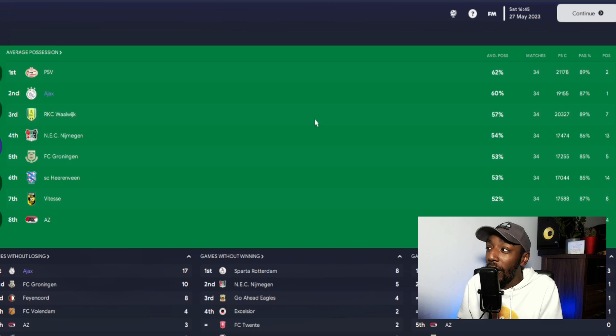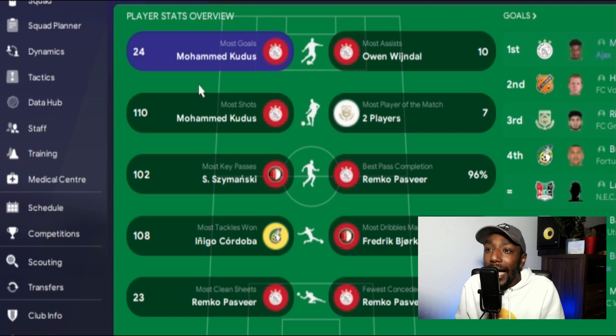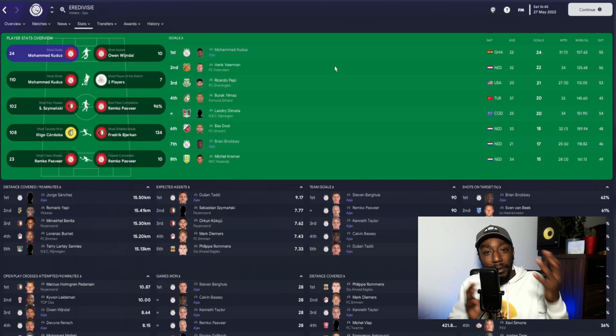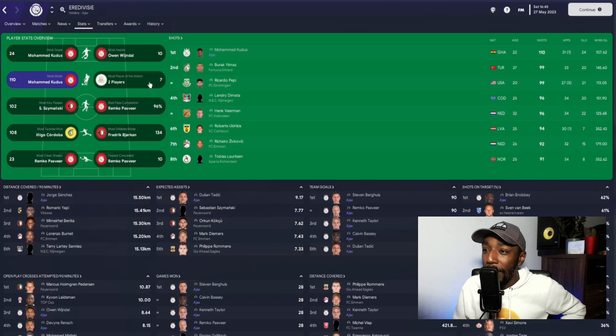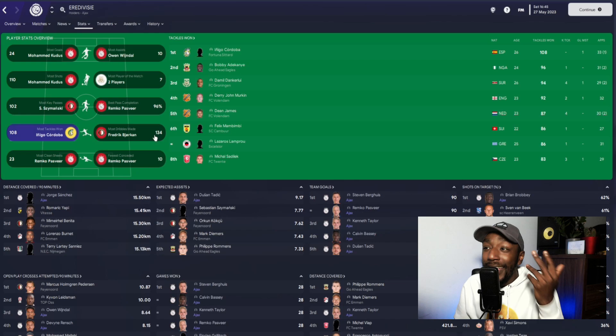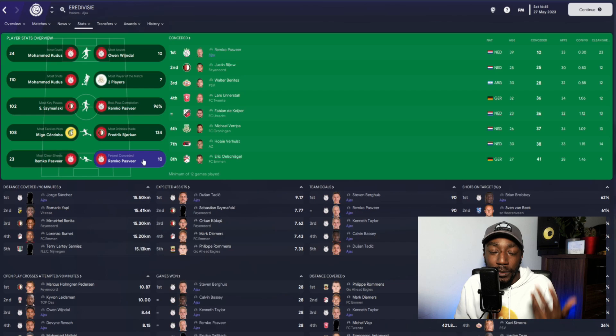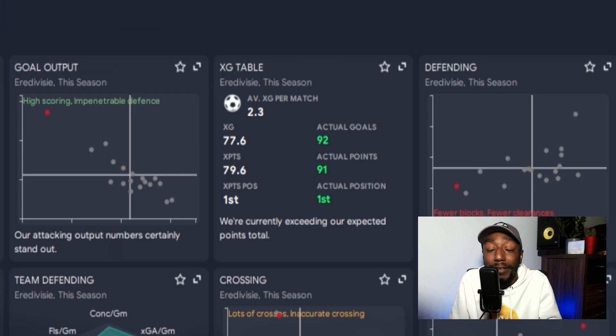Looking at team stats: 92 goals scored, most shots we come second, fewer shots against thanks to our back three — very solid defensively. Pass completion ratio we come third with 87%, and average possession around 60%. Most dribbles made — Ajax in third place. Most clean sheets and fewest conceded — Ajax. Top goalscorer was Mohammed Kudus, our attacking midfielder, very important to the system. Brian Brobbey seventh with 17 goals, our left back. Most assists — Daley Blind also on that list.